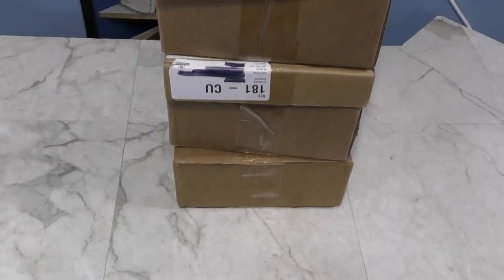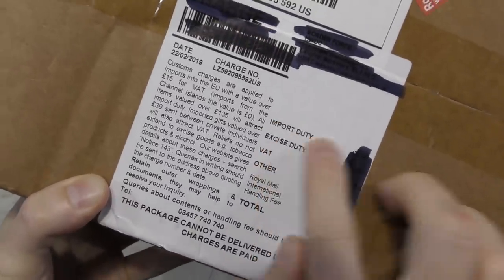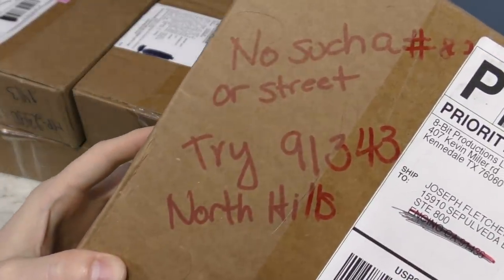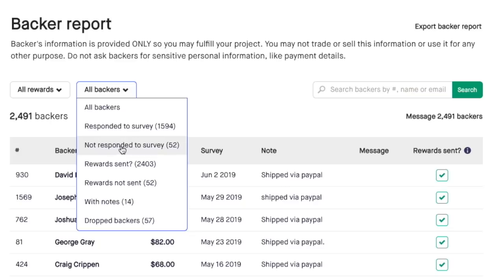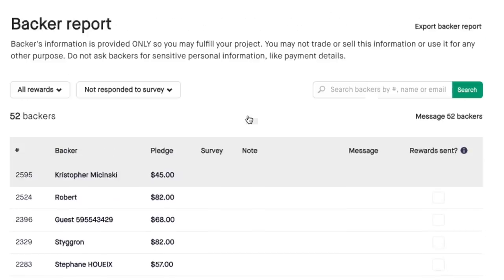Another big problem was returns. I spent $22,000 shipping out all of the original packages, but I've had somewhere around 30 or 40 of them come back as undeliverable — I think most of them from the UK. Most of the time the recipients weren't even aware the package had arrived because their local post office never informed them. Now if I ship them again, it costs me $22 for each one. I have piles of packages sitting around the house because a lot of people just never responded. To make matters worse, as of today I still have 52 people who have yet to fill in their address on Kickstarter — so if you are one of these people, go fill in your address so I can ship your product.